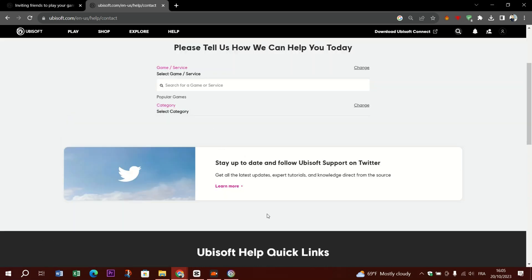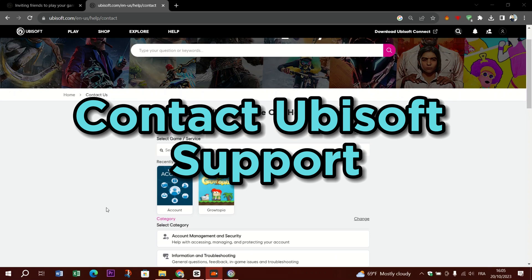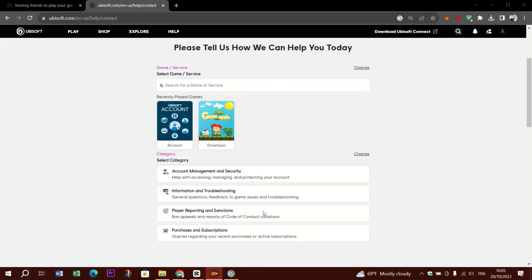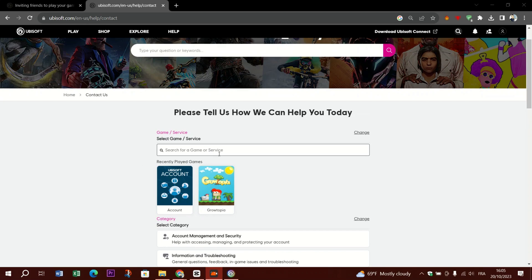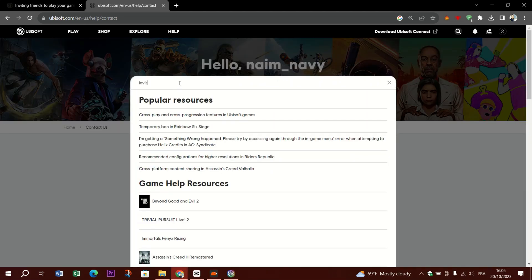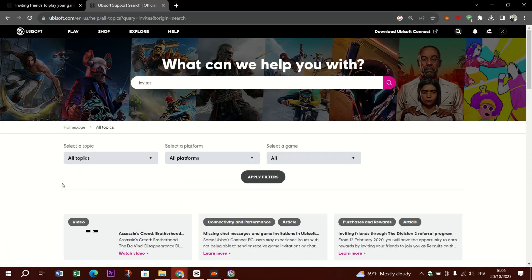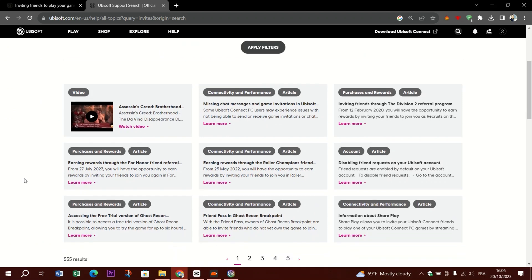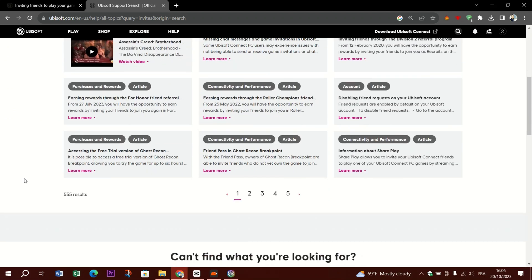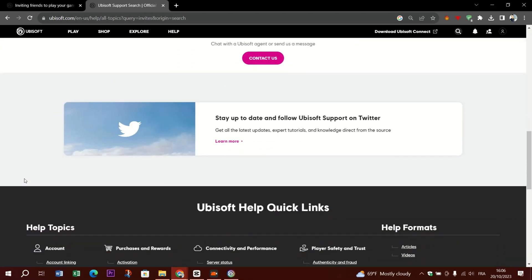files or settings. Eight: contact Ubisoft Support — if the problem persists, it might be a more complex issue. Reach out to Ubisoft's customer support for further assistance. They might have specific troubleshooting steps or be aware of any known issues. Remember to provide them with as much detail as possible about your issue, including any error messages you encounter. This will help them assist with your problem more effectively.